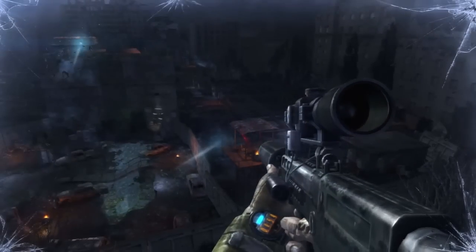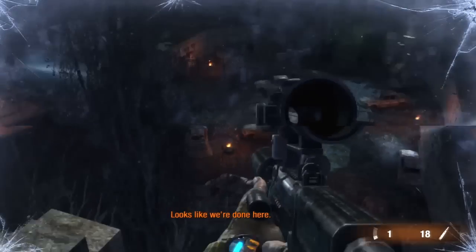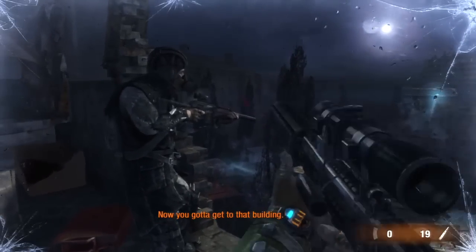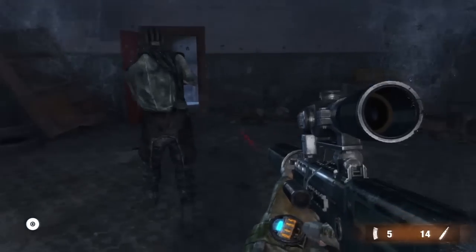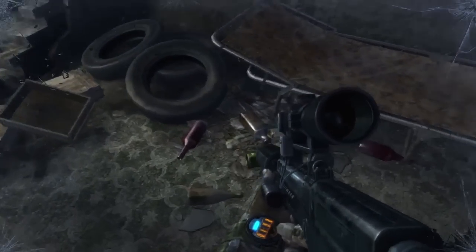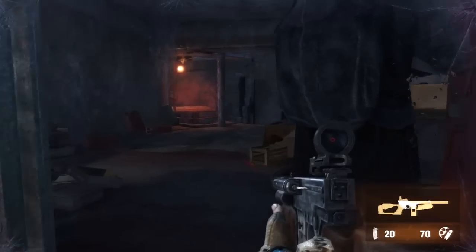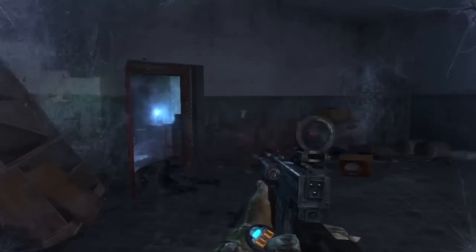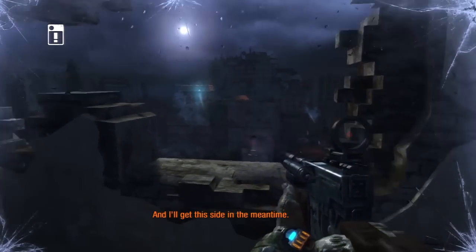I don't see anybody else. That's just a little tower. The fact that this spotlight is moving around so much makes me nervous. Look at this guy — is there anybody else around him? Now I gotta get to that building. How are we supposed to do that — just take off running? See if I can find any more ammo. Look at this gun. Luckily they've got a cable there that you can use, and I'll get this side in the meantime. Clear out the perimeter on your side.